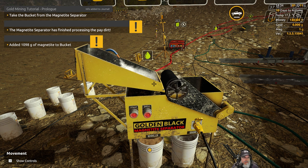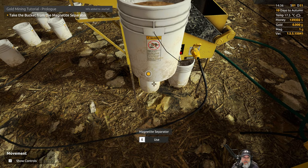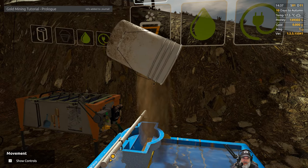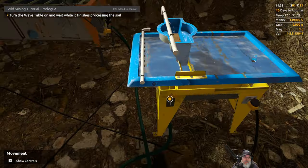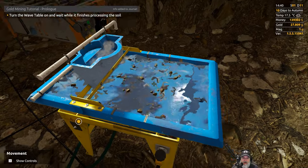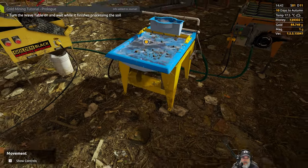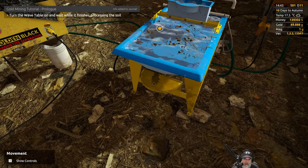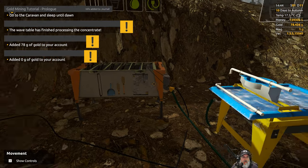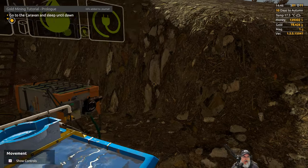Turn on the magnetite separator and wait until it finishes processing the soil. There's a bucket down there for gold and a bucket down there for dirt — interesting. The magnetite separator is finished — turn it off, pick it up. Pour processed soil into the wavetable; my understanding is this thing is kind of like an automated gold pan. Let the bucket down there, turn on the wavetable, and wait. I just saw some nuggets in there — nice! Added 78 grams of gold to your account — wow, that's a lot!